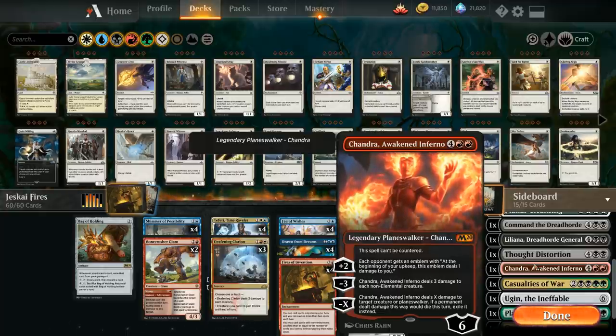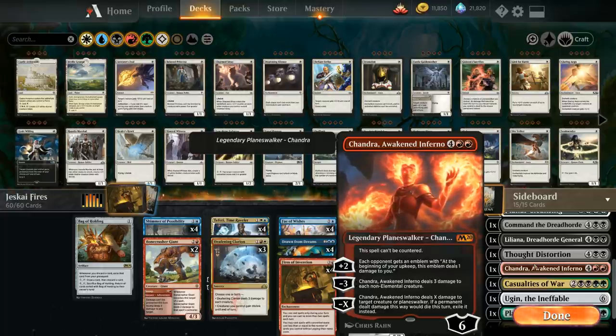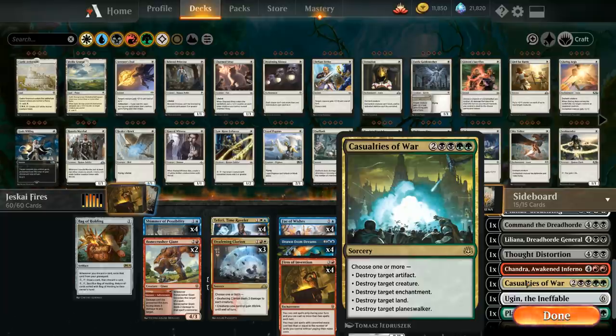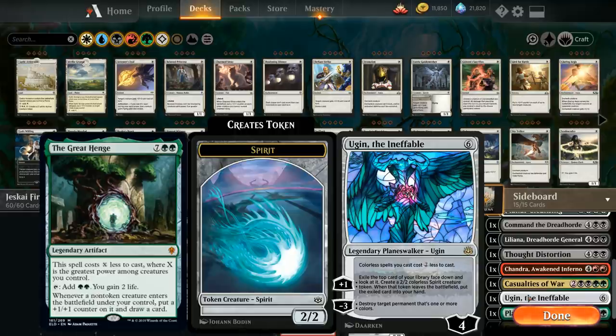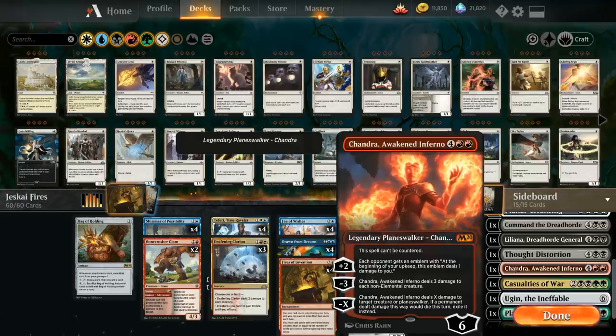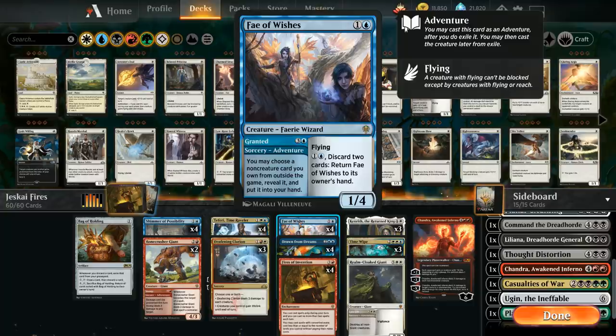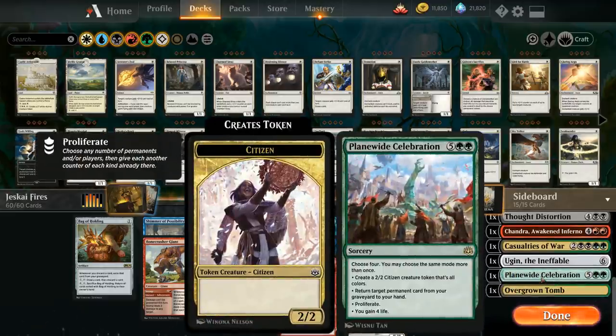Chandra, Awakened Inferno has one copy in the main deck and one in the sideboard — a powerful planeswalker that doubles as a sweeper and can't be countered. Casualties of War can destroy an artifact, creature, enchantment, land, and planeswalker simultaneously — potentially a five-for-one. Ugin, the Ineffable can destroy opposing enchantments and colored artifacts like the Great Henge. Notably, six-mana planeswalkers like Ugin and Chandra can still be cast even without Fires in play, so Fae of Wishes can fetch a powerful finisher regardless.